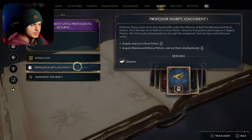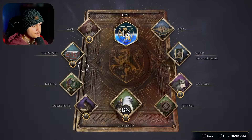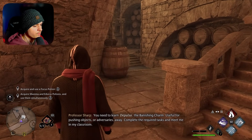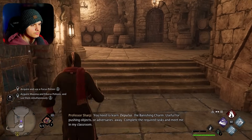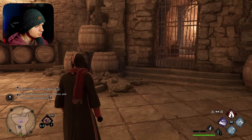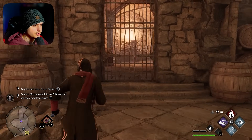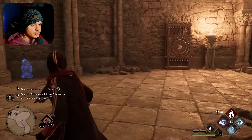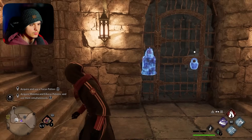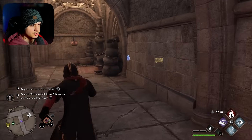I think we're going to do Professor Sharp's assignment. 'You need to learn Depulso — the banishing charm, useful for pushing objects or adversaries away. Complete the required tasks and meet me in my classroom.' Alright, so: acquire and use a Focus Potion, acquire Maxima and Endurance potions and use them simultaneously. There's stuff here we can look at. I think I'm going to do a little bit of exploring down here. Here's another one of these keys — I believe one of you said I have to go somewhere, maybe near the Great Hall, and talk to somebody that could start that quest.